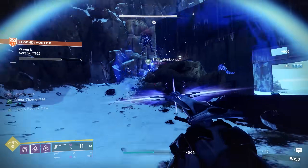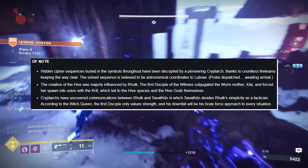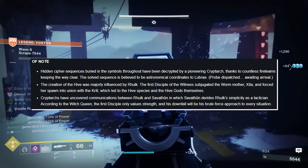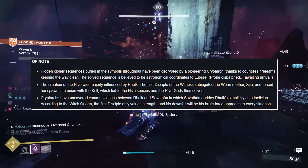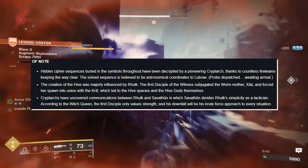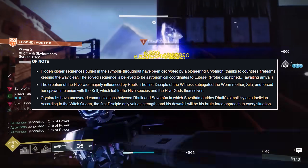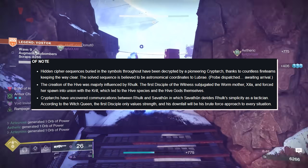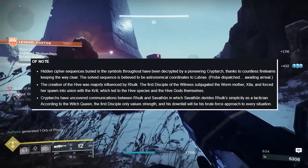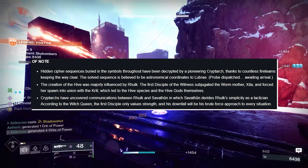You literally see it in the fight — Rhulk's not taking it that seriously, and it's not until Feral's stand where he's like, 'oh crap, we gotta go in now.' Hidden cipher sequences buried in the symbols of the routes have been decrypted by a pioneering cryptarch, thanks to countless fireteams keeping the way clear. The solve sequence is believed to be astronomical coordinates to Lubrae — probe dispatch awaiting arrival. Can you imagine if in a future expansion we go to Lubrae? The creation of the Hive was majorly influenced by Rhulk. The First Disciple of the Witness subjugated the Worm mother Xita and forced her spawn into union with the Krill, which led to the Hive species and the Hive gods themselves. If you don't know lore on Rhulk — my man was bad. Somehow, the Witness is even stronger than Rhulk.